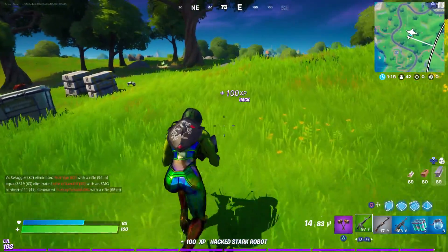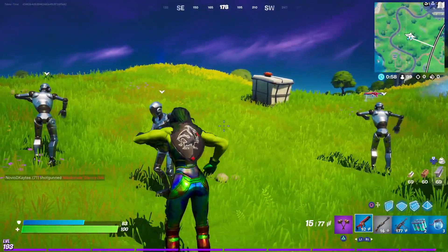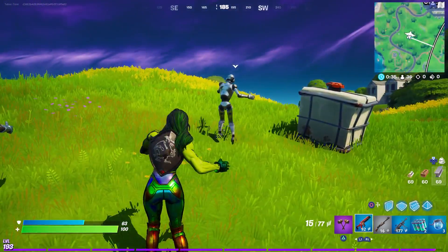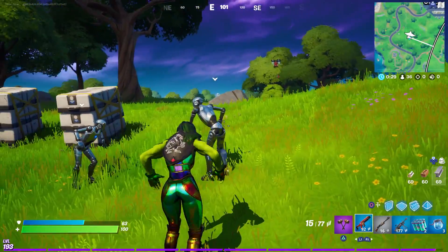Once you have them, simply do a dance and it should count. I'm getting three of them because I want an army, but remember it only lets you have three at a time. Look at that — an in-sync robot dance! This one should be a traversal emote in my opinion, it's a robot fest. Find the Stark robots, down them, hack them, dance — good to go.